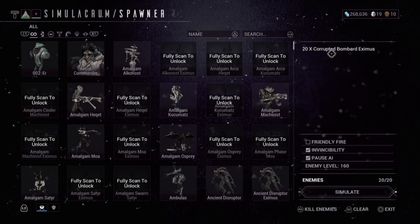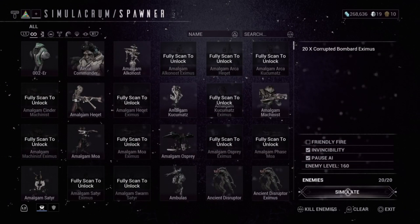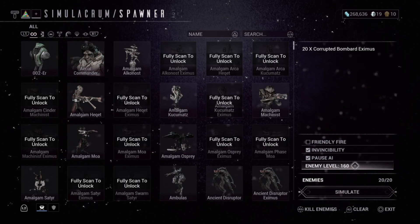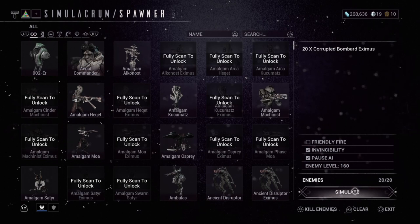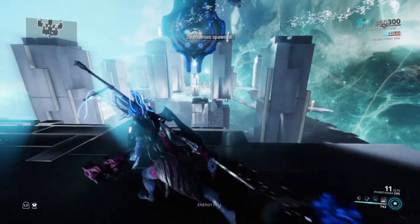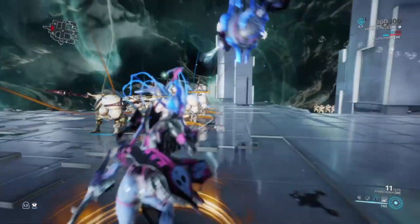I'm going to start by simulating at the maximum level — 160 — which I can access at Master Rank 26. I'll pause the AI and enable invincibility in the simulacrum to demonstrate.